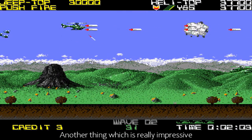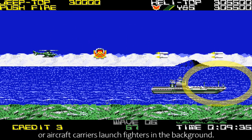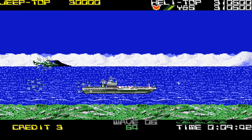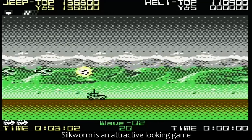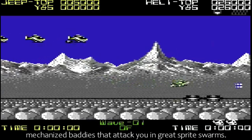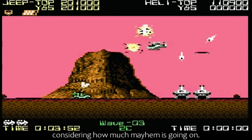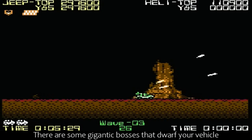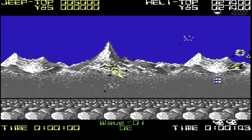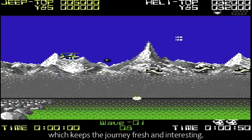Another thing which is really impressive is that occasionally, tiny squadrons of helicopters fly past in the distance, or aircraft carriers launch fighters in the background. These are totally harmless and occur even when the screen is full of sprites and bobs. This is an attractive looking game that is filled to the brim with originally designed mechanised baddies that attack you in great sprite swarms. They move across the screen at a very decent frame rate, which is quite a feat considering how much mayhem is going on. There are some gigantic bosses that dwarf your vehicle with their immense size and create equally impressive explosions. The backgrounds are beautifully drawn, and the hues and time of day change from level to level, which keeps the journey fresh and interesting.